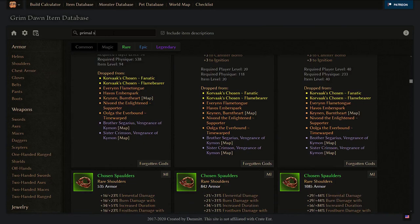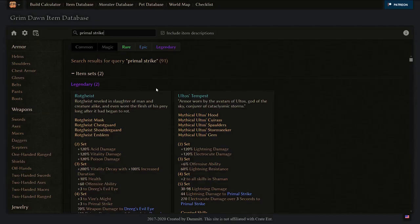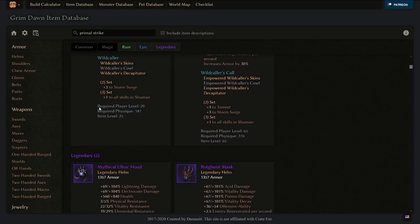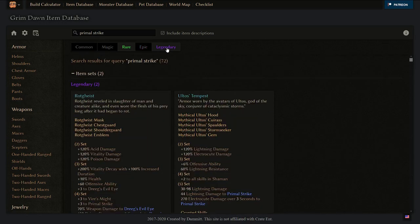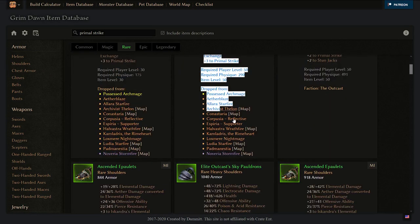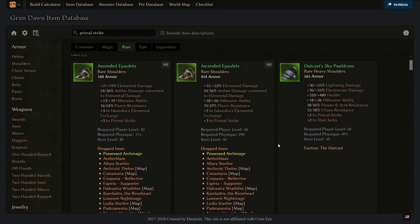If a boss is marked purple, check where you find that enemy, how strong they are, and how late into the game you meet them. The harder they are to kill and the later you meet them, the less useful the item will be for leveling. The easiest items to aim for are those that drop from yellow or orange mobs, and you can plan around getting them.